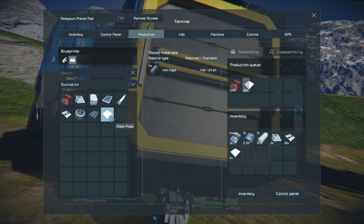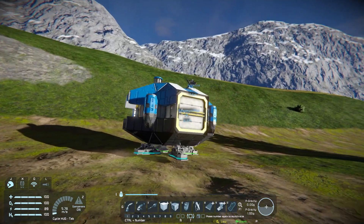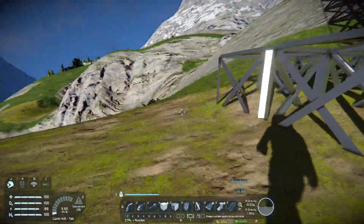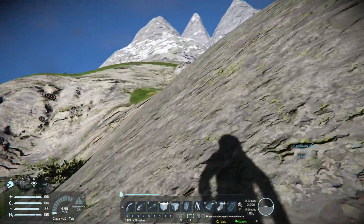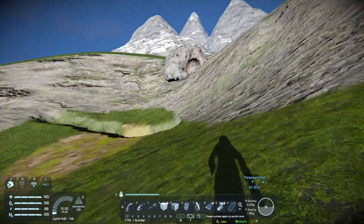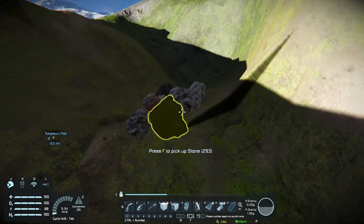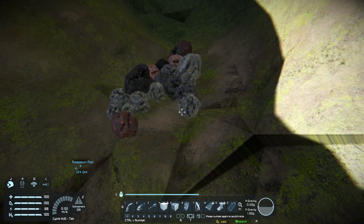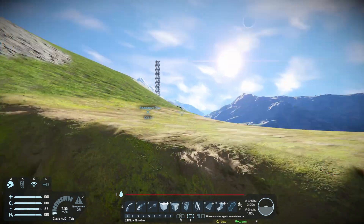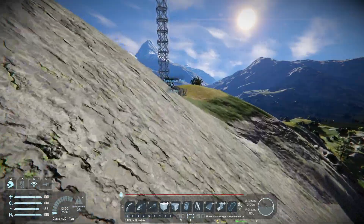Let's look real quick at the refiner. If we go to the build menu - refiner right here. It requires 20 steel plates, 10 computers, motors, and construction components - so we can make this already! Maybe we want to get into that actually. Let's go to production and just start making this, because we can always get more stone. We're gonna need to get all the stone - we already need more stone so we can start refining.